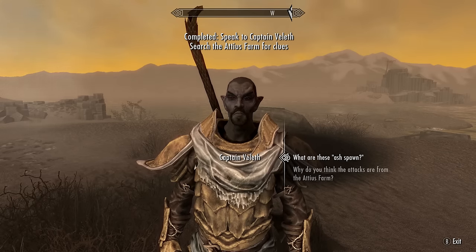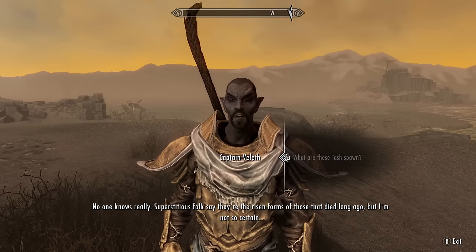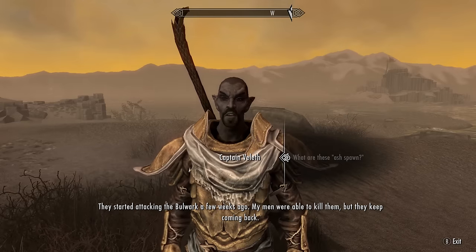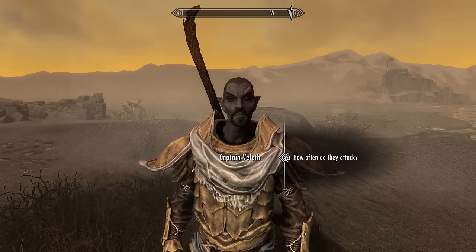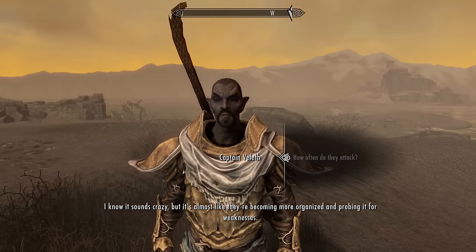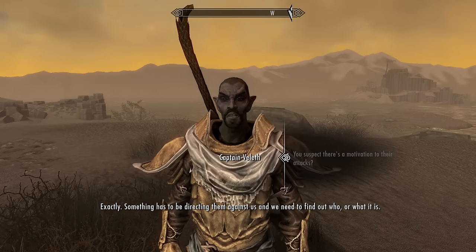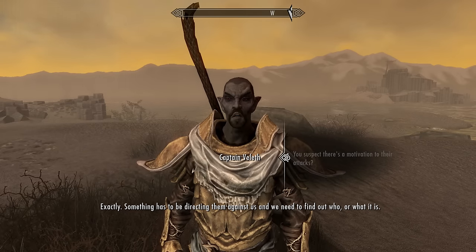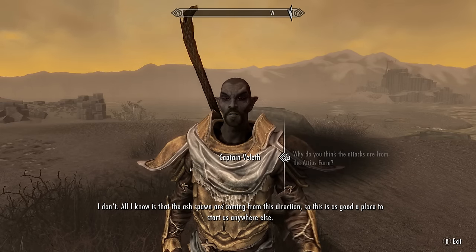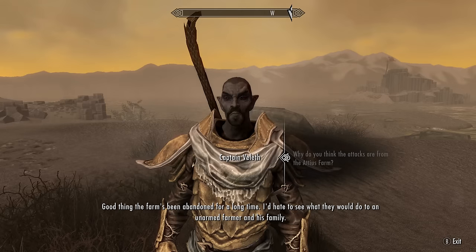We can ask further about what the Ashspawn actually are. He says no one knows really — superstitious folks say they're the risen forms of those that died long ago, but he's not certain. They started attacking the bulwark a few weeks ago and his men can kill them but they keep coming back. There have been two other assaults at different spots on the wall — it's almost like they're becoming more organized and probing it for weaknesses. Something has to be directing them, and the attacks are coming from this direction, so the farm is as good a place to start as any.